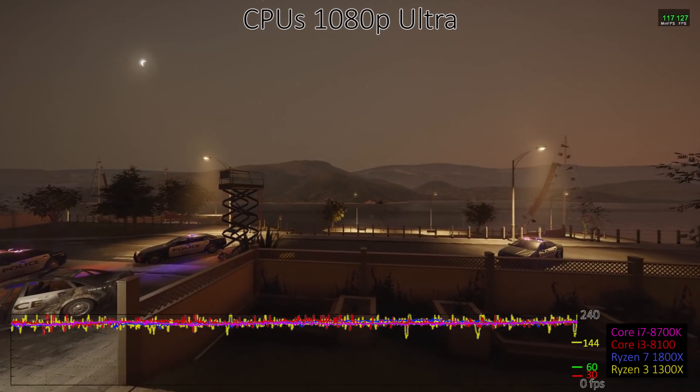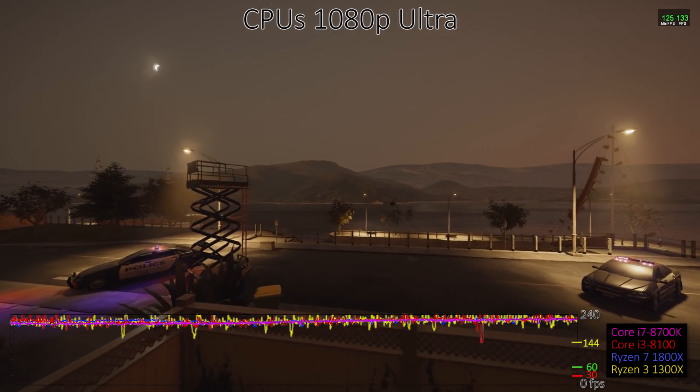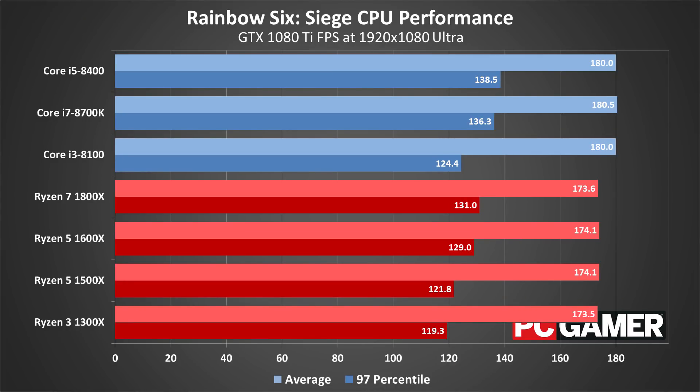Somewhat interesting to note is that the i7-8700K is overclocked to 4.8GHz, yet despite that massive advantage in clock speed plus the extra threads, it's no faster than the i5-8400. AMD's Ryzen processors show a bit more variation in minimum frame rates, but there's basically no difference in average FPS.